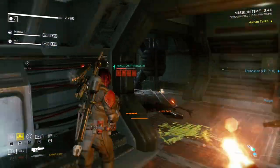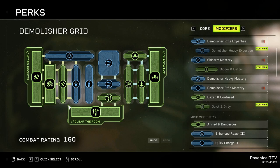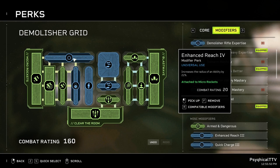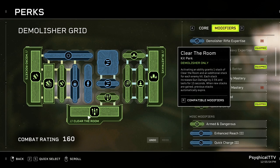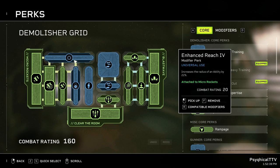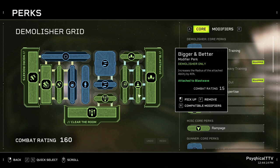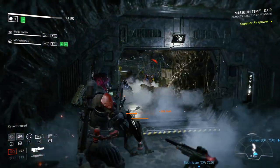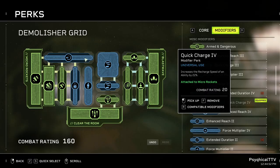Nothing to brag about, but every bit of damage helps, especially on higher difficulties. We're rounding off Micro Rockets with Rapid Deployment so we can use it more often, and a Reach 4 perk to increase the effective radius and get more Clear the Room stacks. Note: every reach mod — including Bigger and Better — are currently bugged. They show a visual increase but not an actual increase. This is bound to get fixed in the near future; in the meantime, you can swap it for more cooldown reduction.